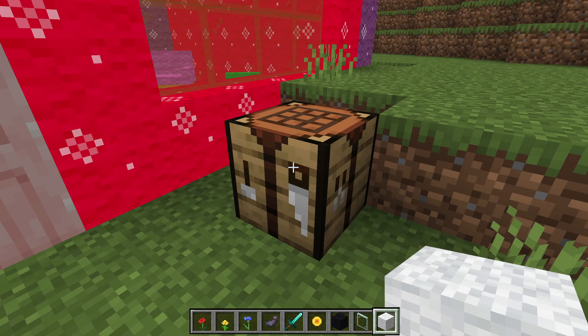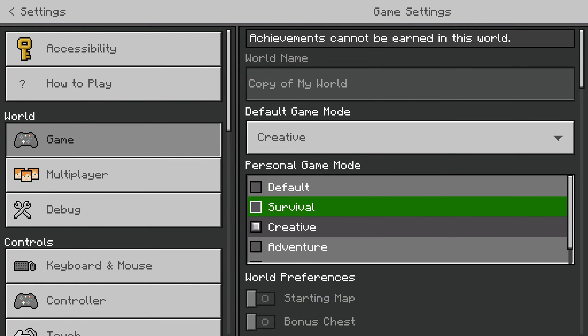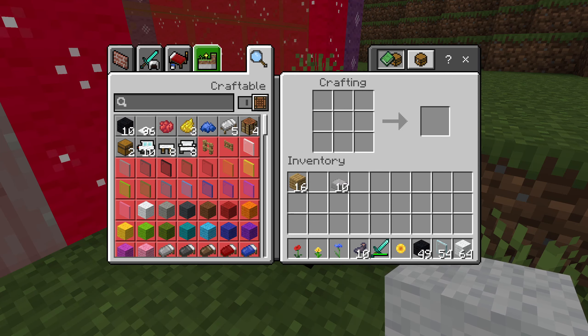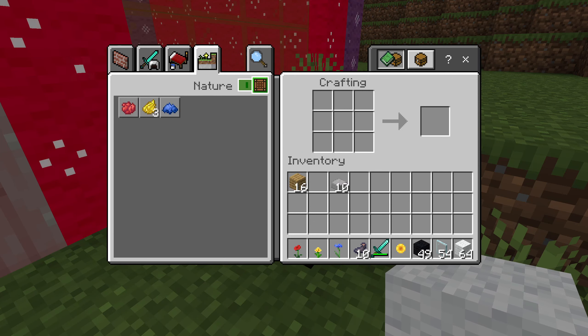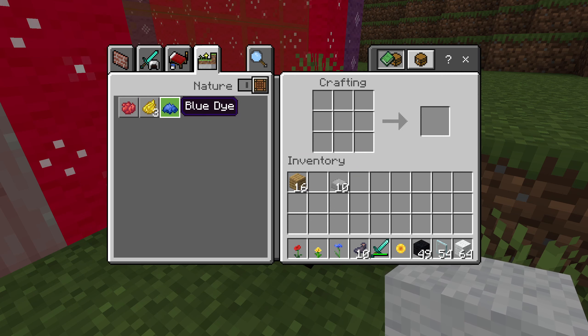When you're in survival mode, it will show all the things you can craft. If you turn this off, it shows everything. If you turn it on, it shows only the things you can craft with the ingredients that you have.